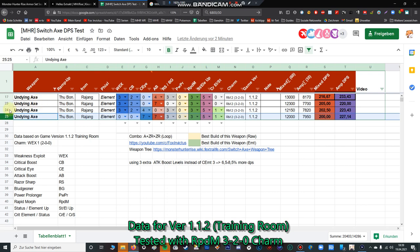Now I talk about the third set, which is a mix between the two. On this set I have Weakness Exploit maxed, Critical Boost level 2, Critical Eye level 4, and no Attack Boost — because I wanted to slot in some Critical Eye to reach 100% affinity. But with this build we got a pretty bad mixed DPS and also a pretty bad mid-DPS.